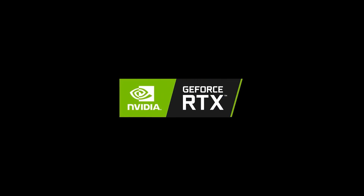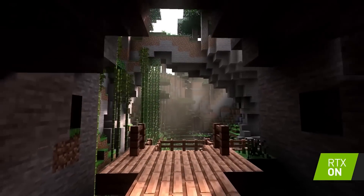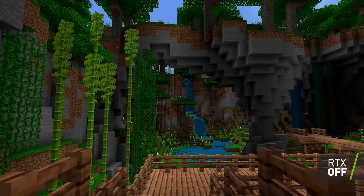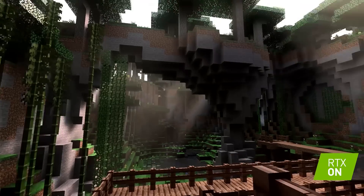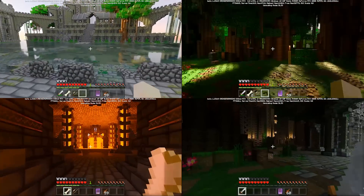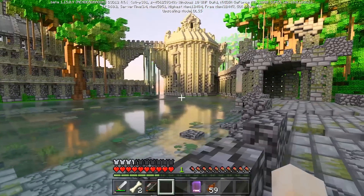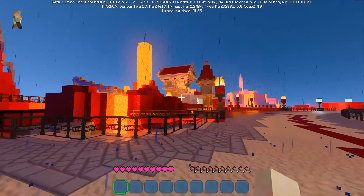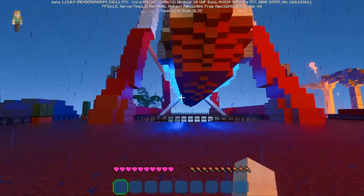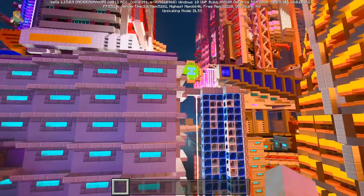Real-time ray tracing visual effects for Minecraft are finally here, in a beta format at least. If you have a compatible NVIDIA RTX graphics card and you're running the Windows 10 version of Minecraft, you can sign up for the beta right now to access a collection of worlds designed with real-time lighting and shadows, full-color global illumination, enhanced transparency and distortion effects for glass and water, and more graphical flair that makes everyone's favorite block-based tree-punching simulator look better than anyone ever imagined when the game first released back in 2009.